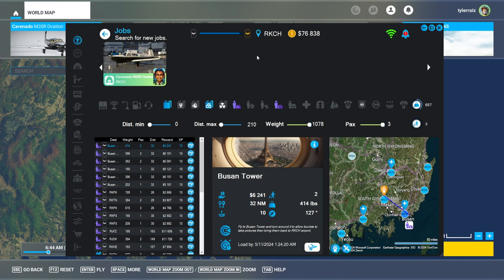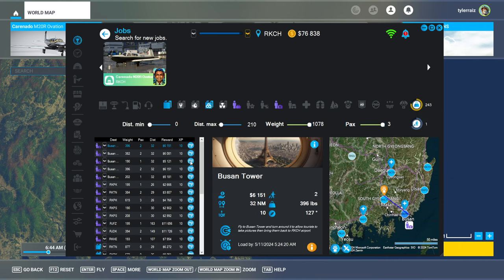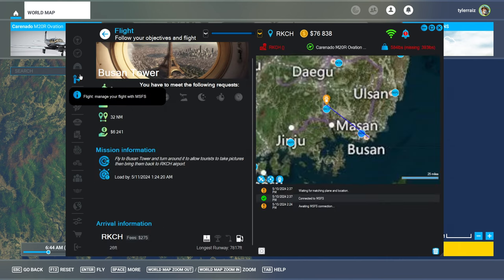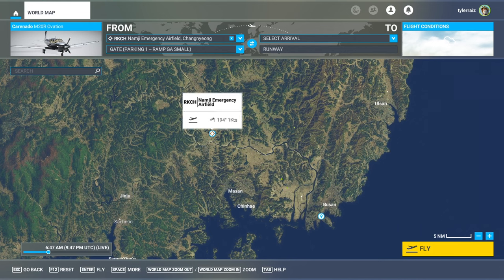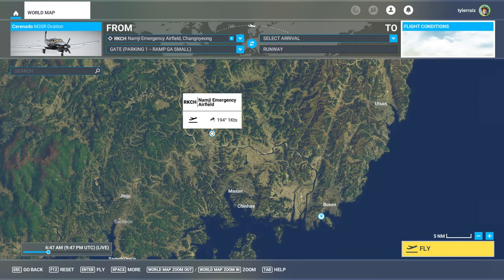Looking at the available missions, we do see one. It's just 32 nautical miles, 6,000 — seems like a good deal. A quickie. So we'll just take a look at Busan Tower and see how it goes. We'll start at Namjee emergency airfield. We are live with real world weather. Okay, let's go.